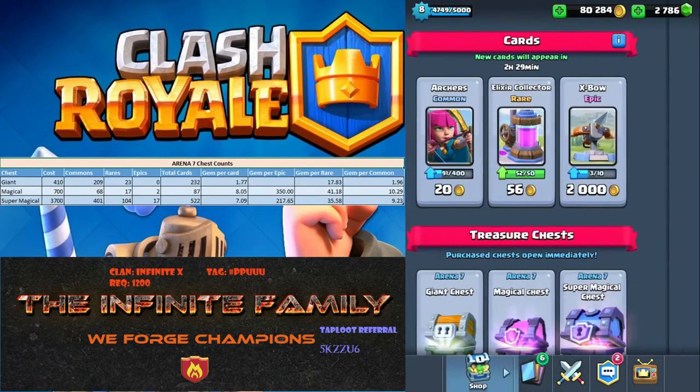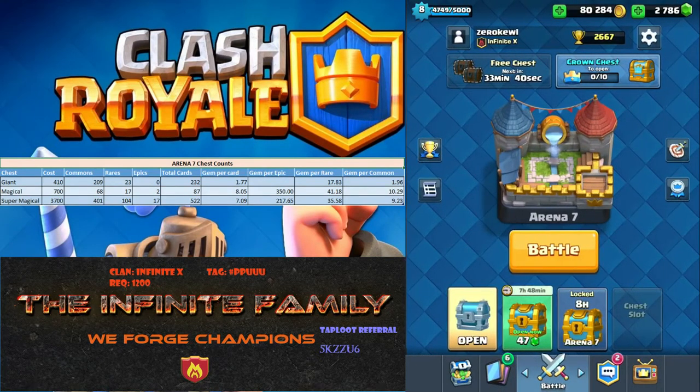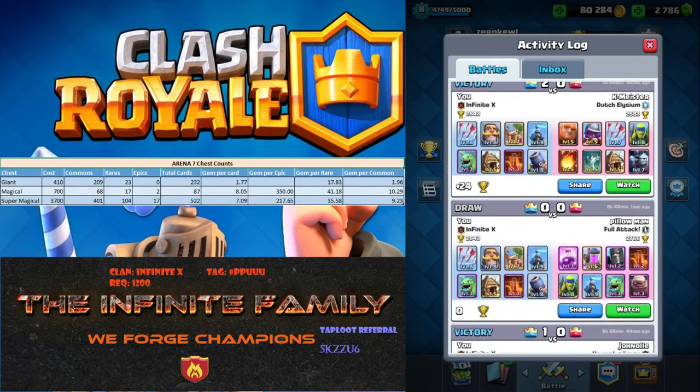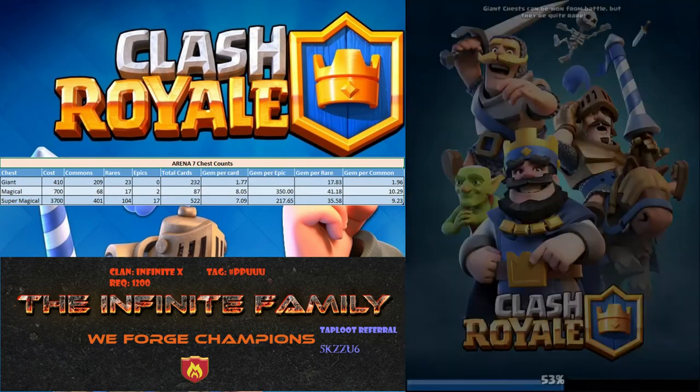So far I've been finding some good success with this deck right here. This deck is really focused on the commons and rares — they're the pushing power. I do a normal spawner deploy, and as the troops are coming up, I drop the mortar. It is great. I don't always drop it to take out the tower; sometimes I'll drop it for defense, but placed far enough to clear out decks that drop three defensive towers.